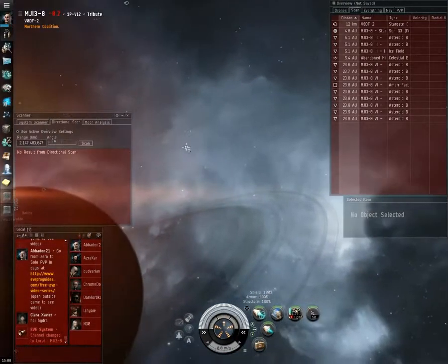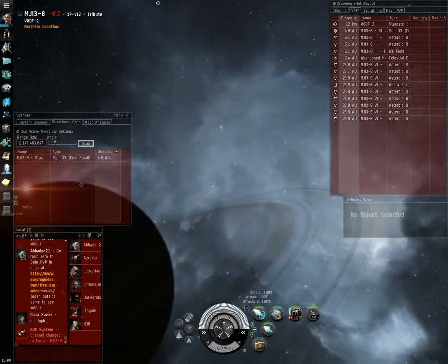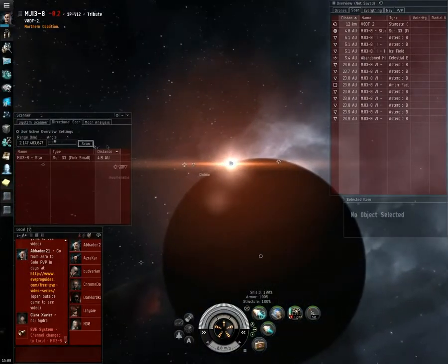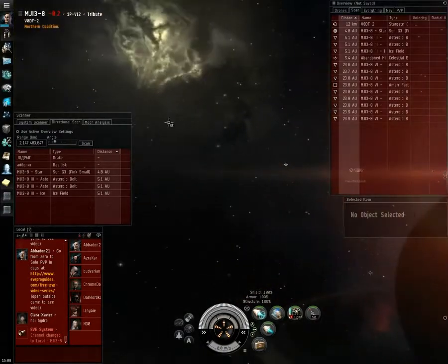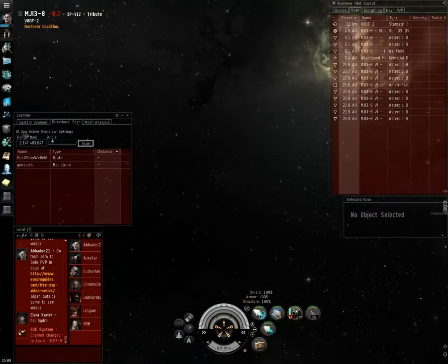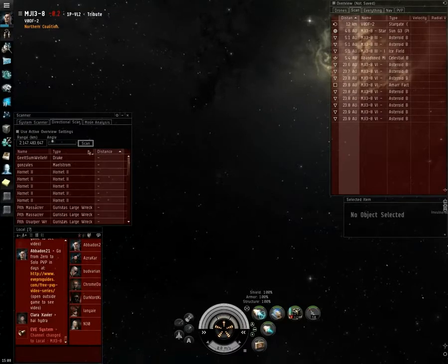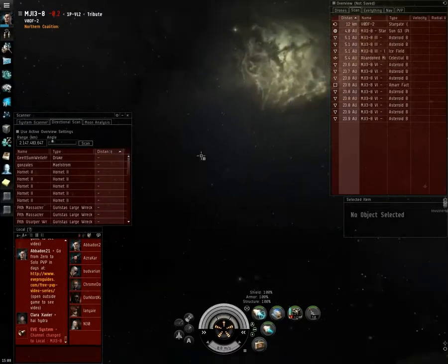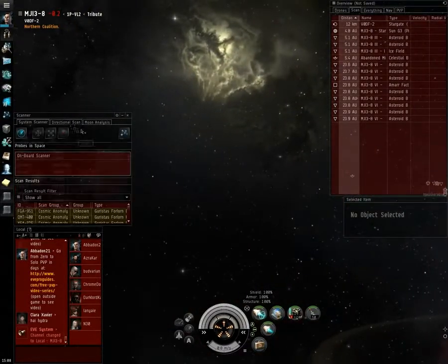I immediately started using directional to try to find them. I quickly noticed that the Drake and the Basilisk were towards the star, which means a good chance of a pause. But I also noticed that the Drake and the Maelstrom were off by themselves in the middle of nowhere. That means anomaly to me almost instantly. So I uncheck active settings and then see all the anomaly wrecks plus some drones — so now I know for sure they're in an anomaly.